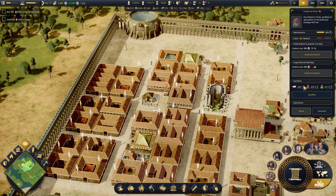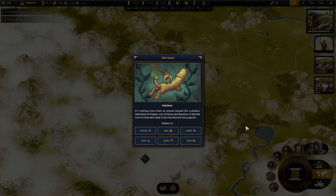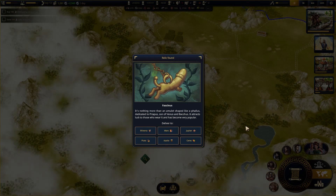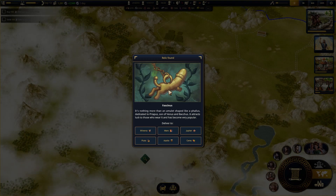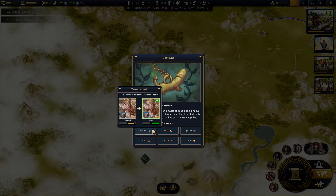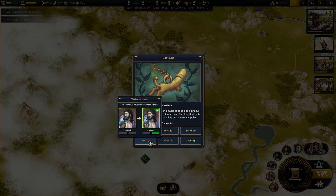She's a little mad with me. Honestly, this got way easier to manage than I thought — so that's great. A relic has been found. It's nothing more than an amulet shaped like a phallus. Nobody look at my stream right now. I don't approve of this. They're all going to love it though — I just have to pick who really loves it.